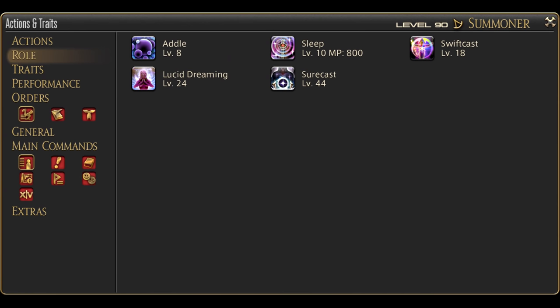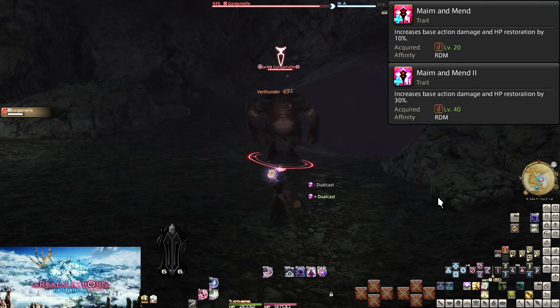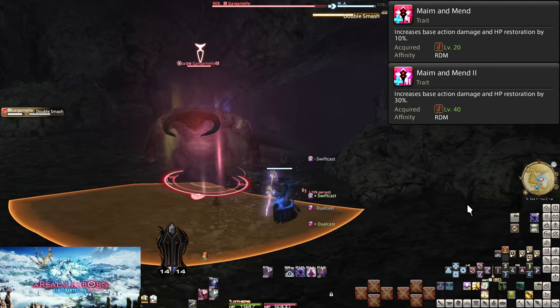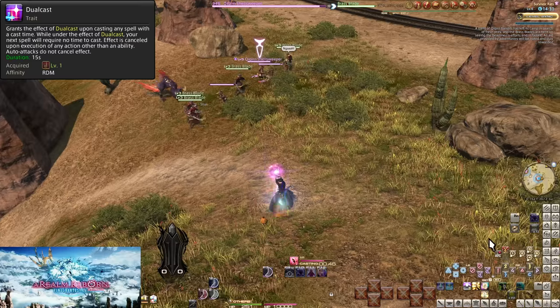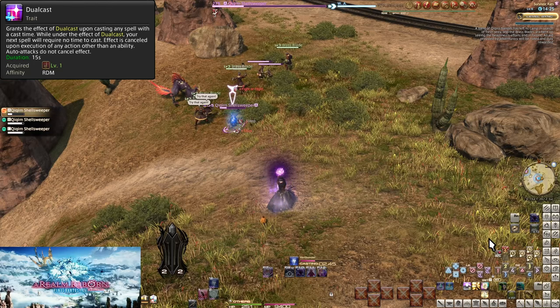Red Mage starts at level 50, so we have a lot of buttons in our starting toolkit to talk over. Level 1: Dual Cast. This is an extremely important skill — it will be sitting in the corner for a while just to emphasize its importance. Upon casting any of your spells, you will gain a buff for 15 seconds called Dual Cast.